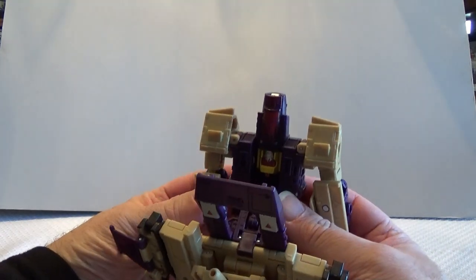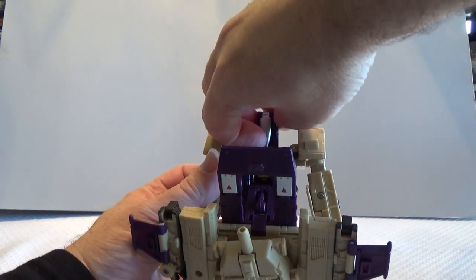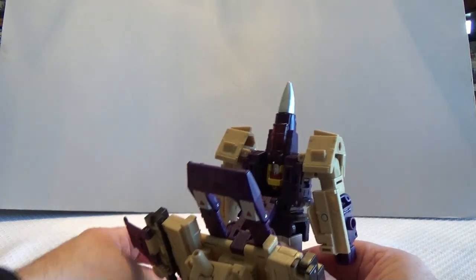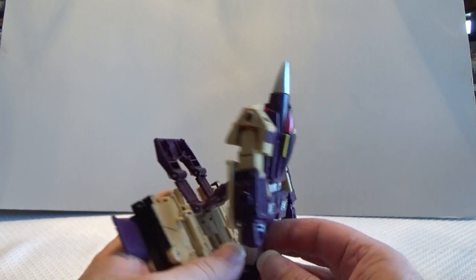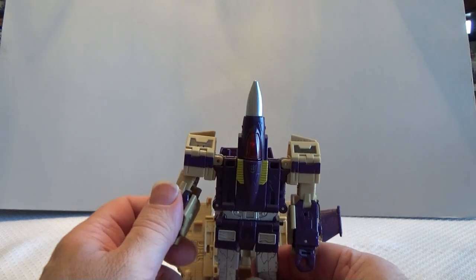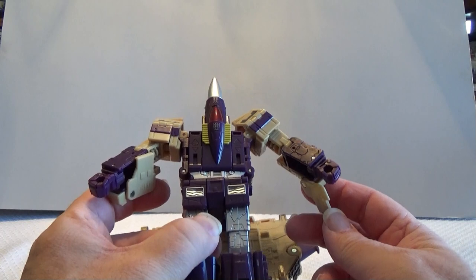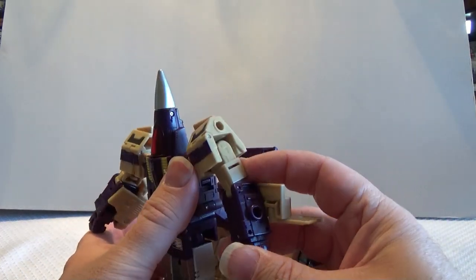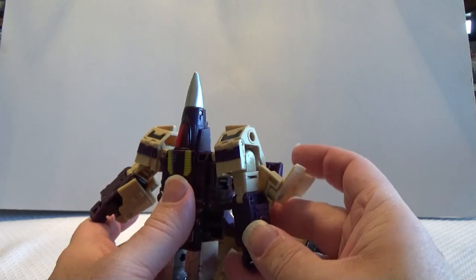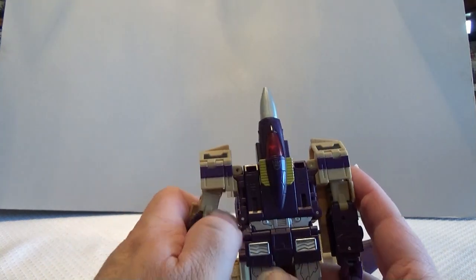Then we're gonna turn him around and open up the cockpit on this side, because we're gonna fold out a silver nose for the plane and then close that back up. Turning him around again to the front, we're gonna stretch his arms out a bit, because we are going to rotate these tan pieces that are on his arms.